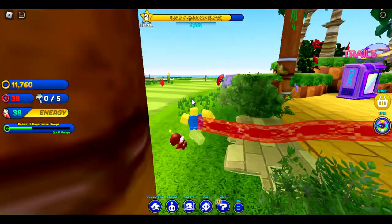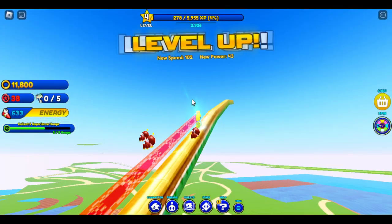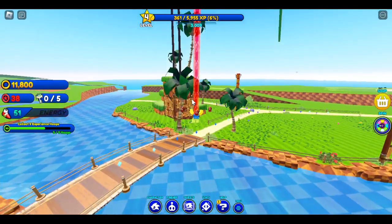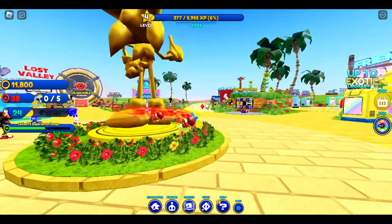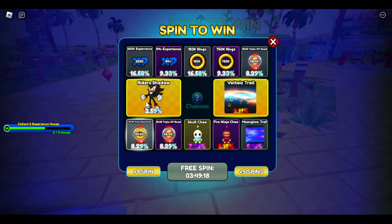What you're going to do is head over here. These are grind rails. Grind rails have hoops, XP, rings, and all of that. Another thing you can do is this thing right here — if you can unlock a rider Shadow skin, some trails, chows, and some boosts, which will help you, and then you can also unlock rings and XP.